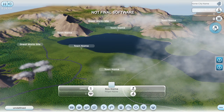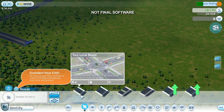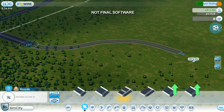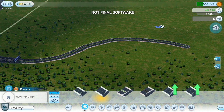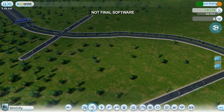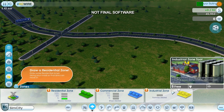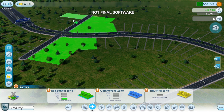Before I can build casinos, I need to establish basic city infrastructure. The first step is to connect to the outside world — this is how construction trucks, moving vans, and tourists will enter my city. There are many different road sizes to choose from. I'm going to make the connection with a wide avenue because I expect a lot of traffic on this road. Off to the side, I'll draw a smaller four-lane street for city infrastructure buildings, and over here I'll draw another road for residential housing. In the zone palette, there are three different zone types: residential, commercial, and industrial. I'll start by zoning a residential area where I want my houses to appear.